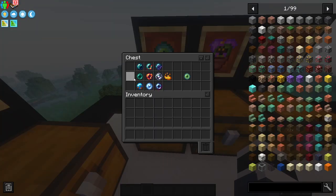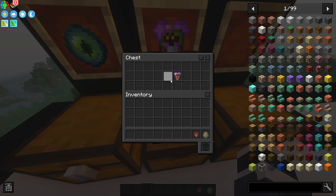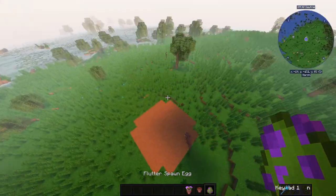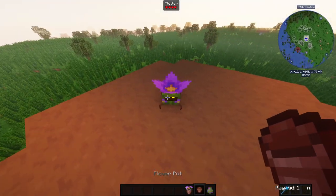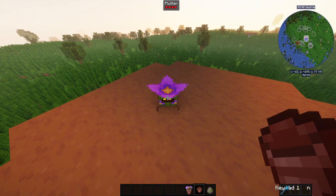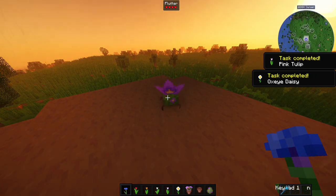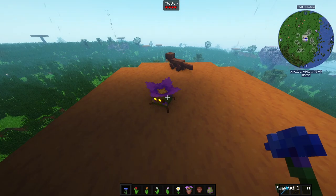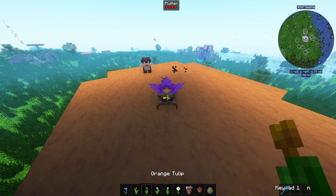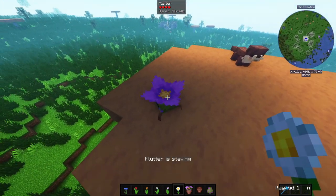For the Eye of Ender, you can use any ender pearls combined with blaze powder. Next is the potted flutter. Flutter is a really small, annoying mob you need to find in glowstone caves. To pick it up you need flowers to tame it, but this little guy doesn't like the same flowers — you need to bring multiple kinds of flowers to satisfy him.